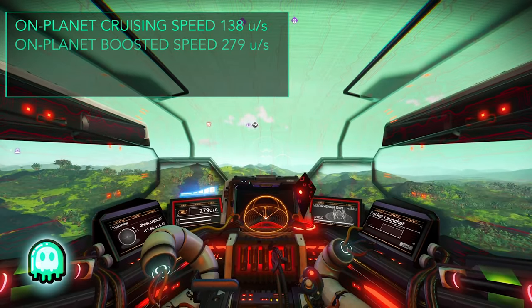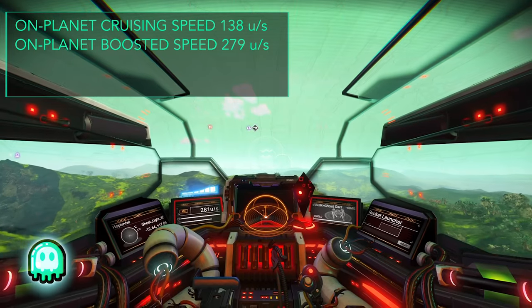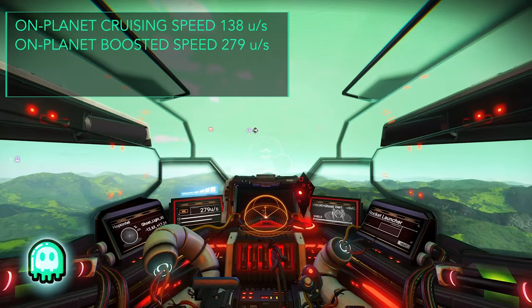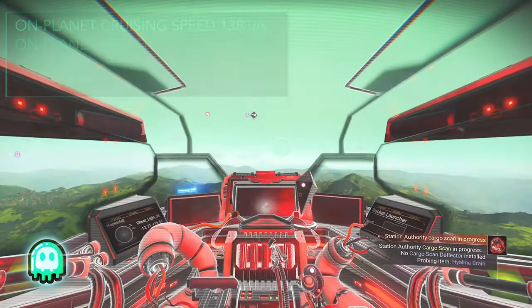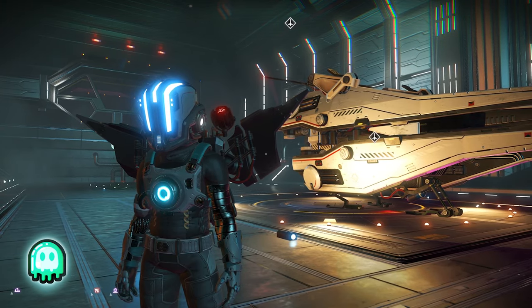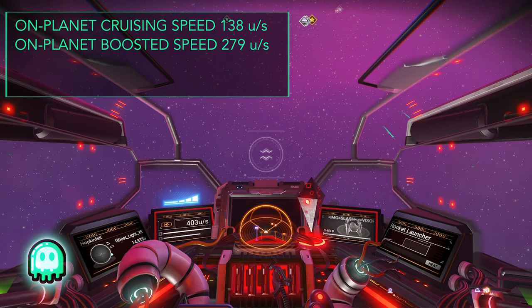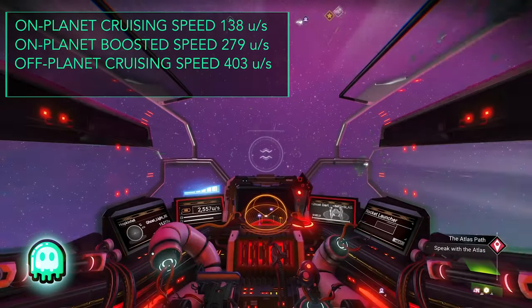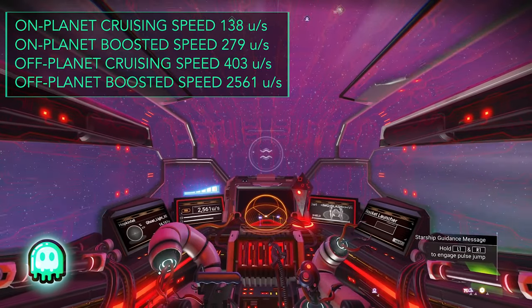Starting off with our organic on-planet cruising speed, we top off at 138 units per second. Similarly, our on-planet boosted speed is topping off at 279 units per second. One side note: altitude greatly affects the speed of your ship, so for the sake of these tests I'm using mountaintops as a point of reference for altitude between tests. Moving on to off-planet cruising speed, we're topping out at 403 units per second. And off-planet boosted speed, we get a whopping 2,561 units per second.